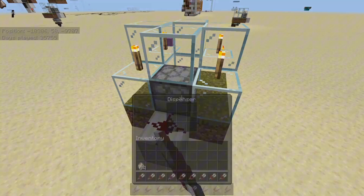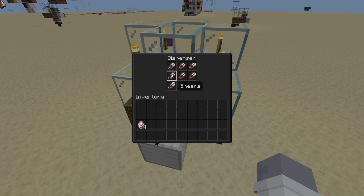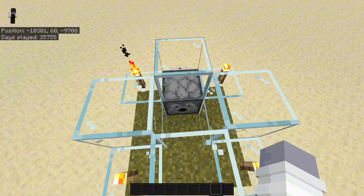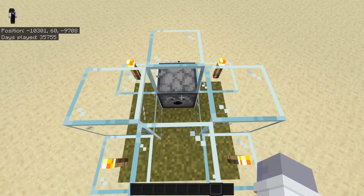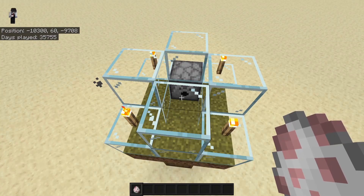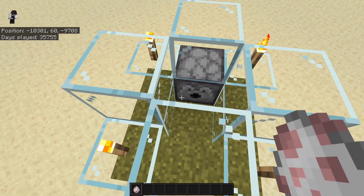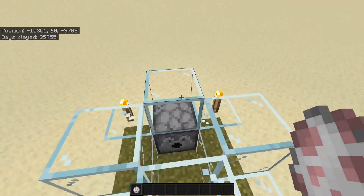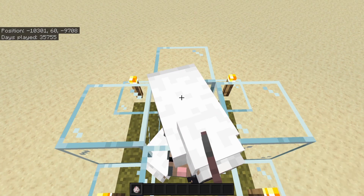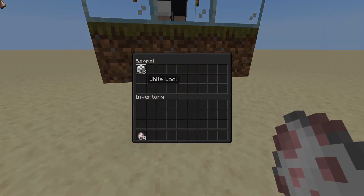Come to the back dispenser here and fill it with shears. Now these will eventually run out — it will take a while, but they will run out eventually, so you may need to replace them, or something I'll show you in a minute will be able to replace them for you and help this last longer. Finally, it's time for the sheep. Place about five or six sheep in here — it doesn't matter, you can do one to whatever the max is, but I normally do six. These will start eating the grass and, as you can see, one's already done it, and the wool will start going into this barrel.